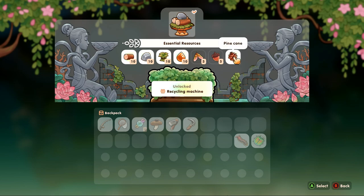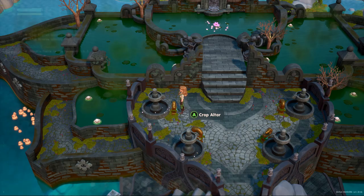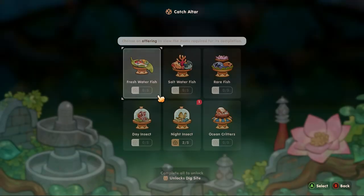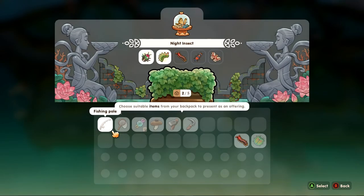I put in five pine cones. So once you do that, then she will unlock the second altar right here. And then you can start donating to that altar. Right now I have one bug with me that needs to be donated. You go down and highlight it and then you press A, or whatever on your controller is your interact button.